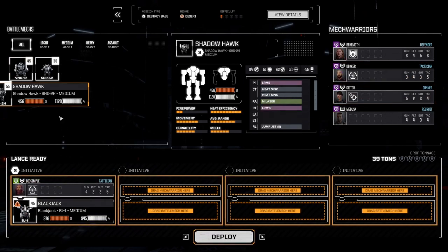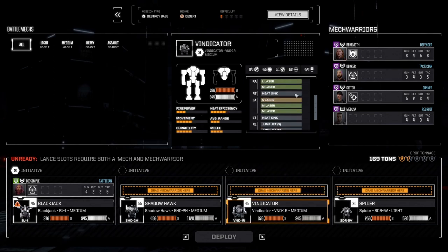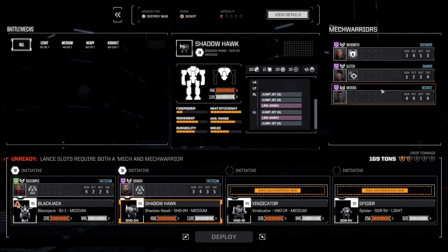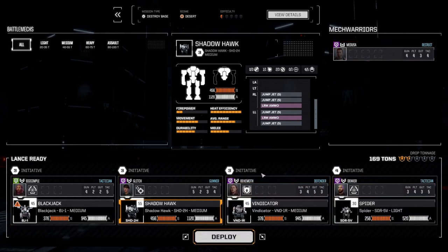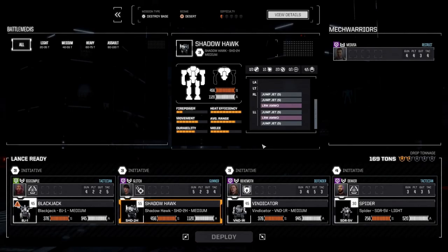I'll throw myself into the Blackjack. I don't know why I didn't just auto-assign stuff here. Was the Vindicator the long range one? Okay, I like Decker on long range. Although Decker doesn't have multi-hit right now, so we can set Glitch to long range and Decker can continue being in the Spider. Yeah, this seems alright. These mechs have reduced performance in battle — yes, I know. I don't believe this will hurt me financially this mission.